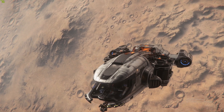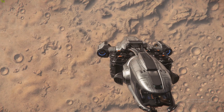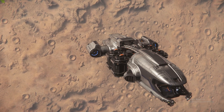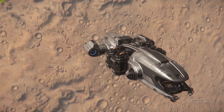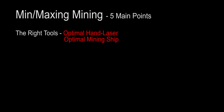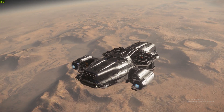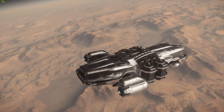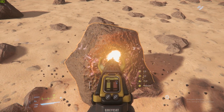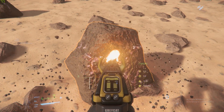Welcome back. In this video I'm going to be talking about the optimal ways to mine using both the prospector as well as the new hand mining tool that we got in 3.7. There are five main points to look at when trying to optimize mining. The first is using the right tools — you're going to want a prospector and a multi-tool with the ore mining attachment, because we're going to be using both together.